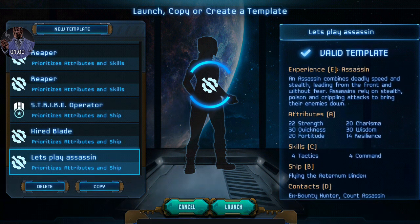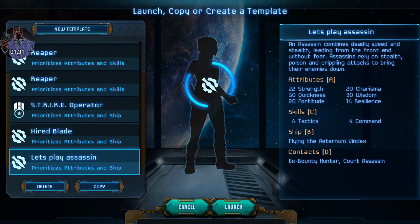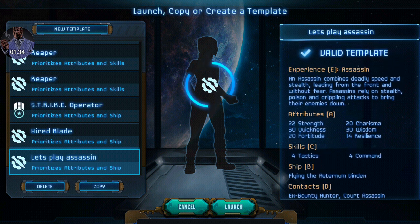Let's jump into the game. We are going to be running an Assassin character. Our attributes are going to be 22 Strength, 30 Quickness, 20 Fortitude, 20 Charisma, 30 Wisdom, 14 Resilience. For Skills, we went with 4 Tactics and 4 Command, which is going to help us out in our ship combat. Speaking of ship combat, we are flying the Aeternum Vendex, which is going to carry us through the early game. And for our contacts, we went with the Ex-Bounty Hunter and the Court Assassin.